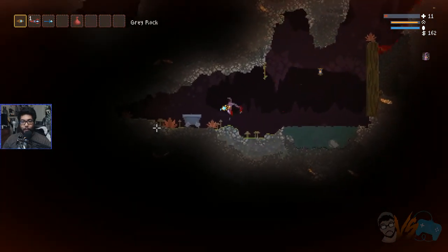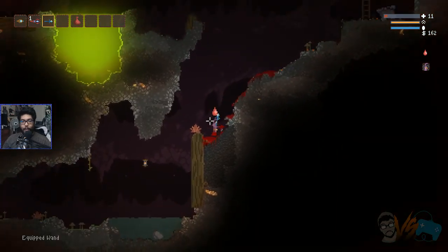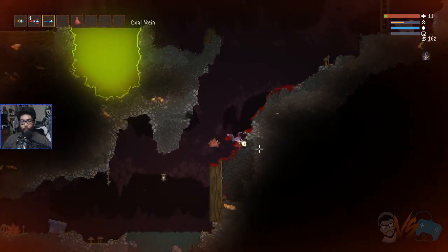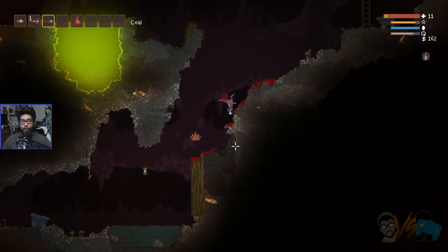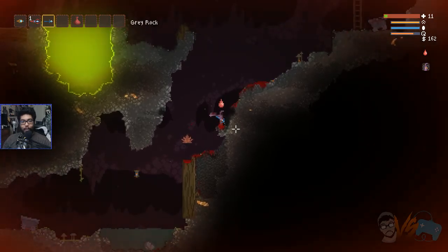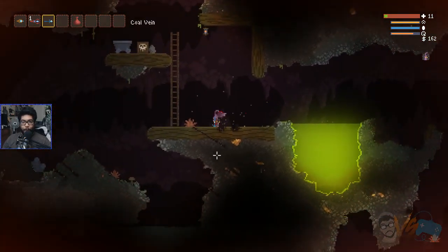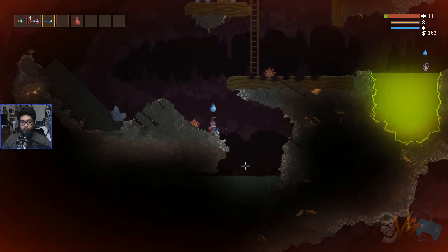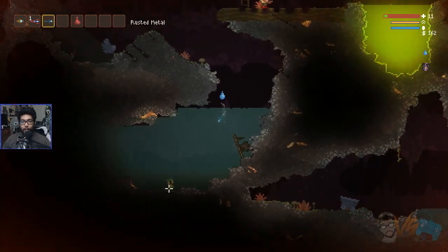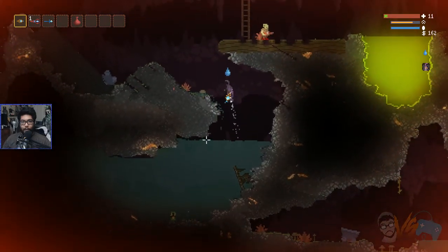Pixelated blood simulator! Gray rock. There's nothing down here — I hit a dead end, we've got to go back. Look at this — I can destroy wood. I can dig coal vein, but I can't dig gray rock. So we got a chainsaw which lets us dig through some things, but not straight rock. What is this? Water — it's basic water. Oh, it's oxygen levels. Rust and metal — is it going to blow up?